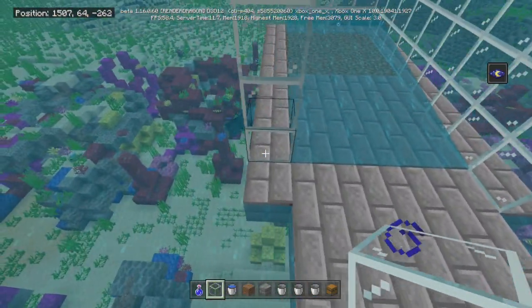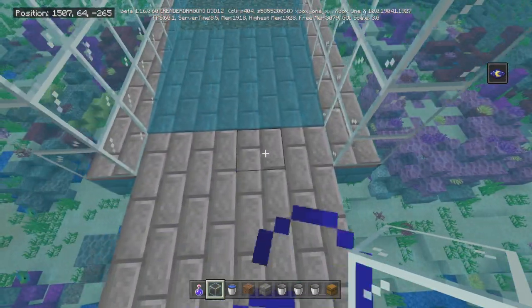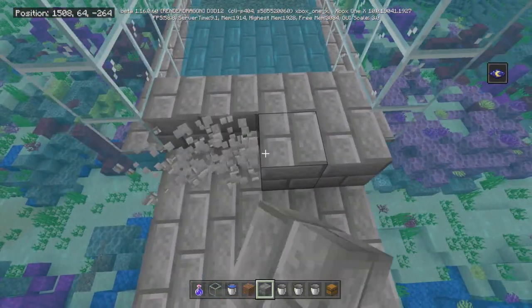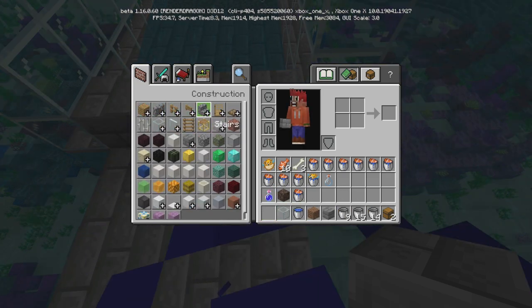I guess we want to add one more on the outside here. This is the ninth row out — just go ahead and put a block there. You can even do stairs to make it real fancy.